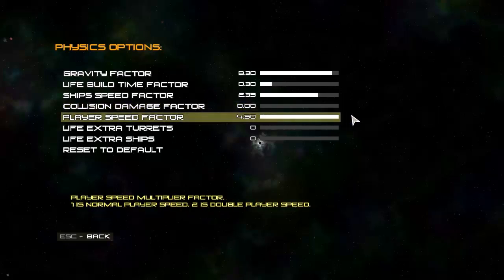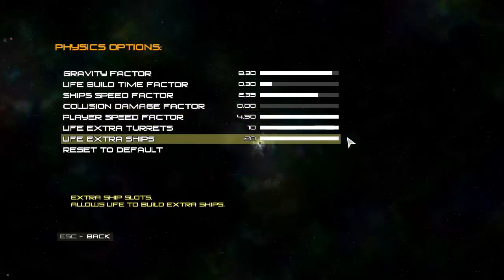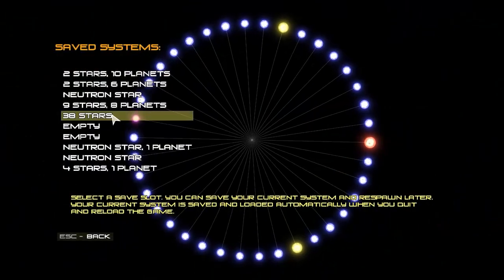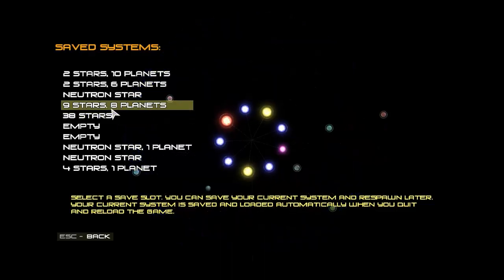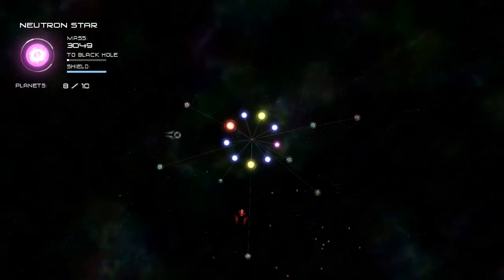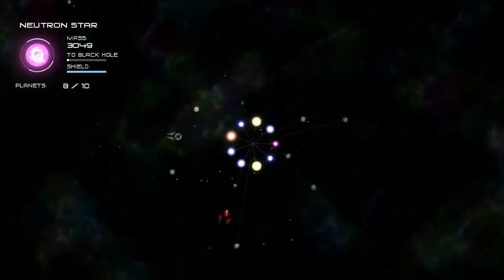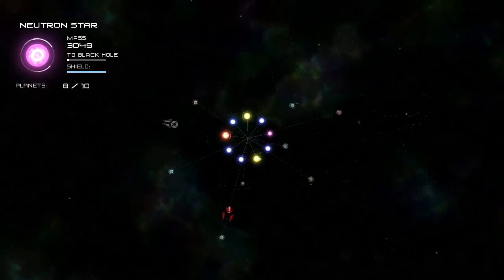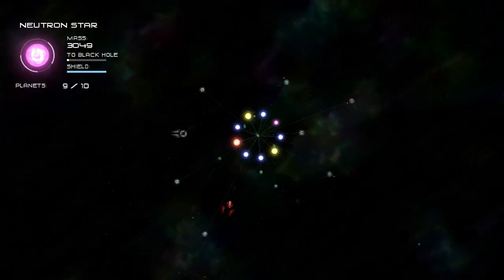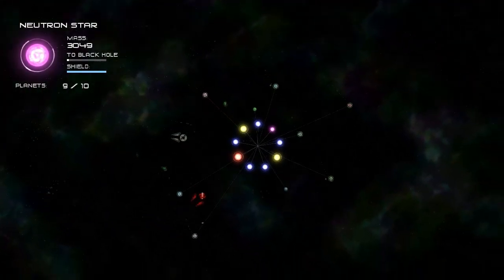There are also physics options available throughout the regular game that you can change just to mess around. But some of the achievements are disabled if you do so. You can still progress in missions, but it's a lot less challenging.